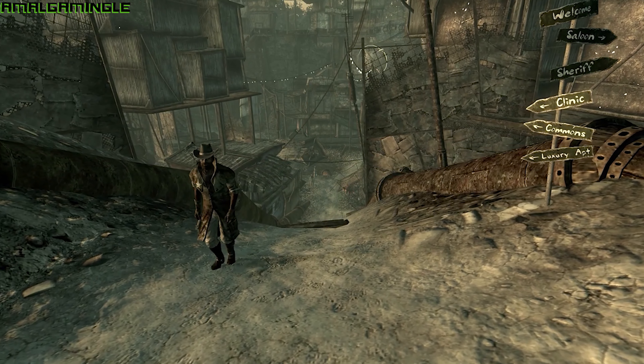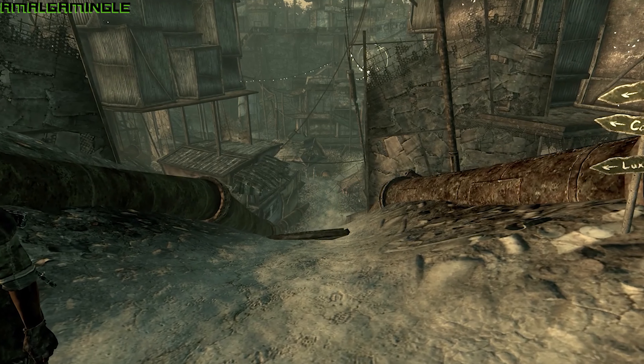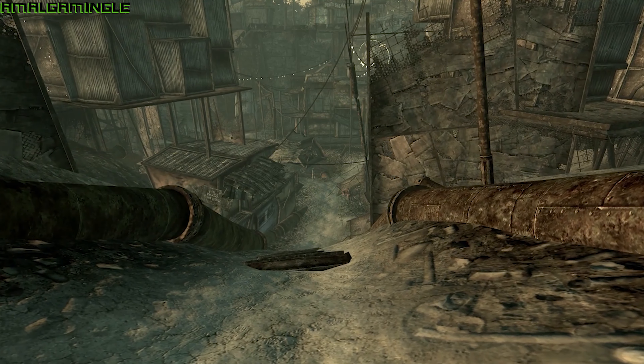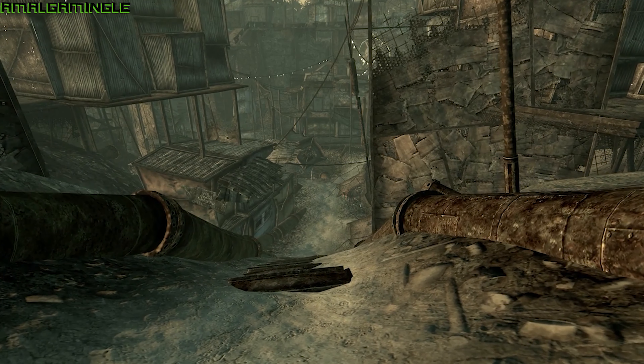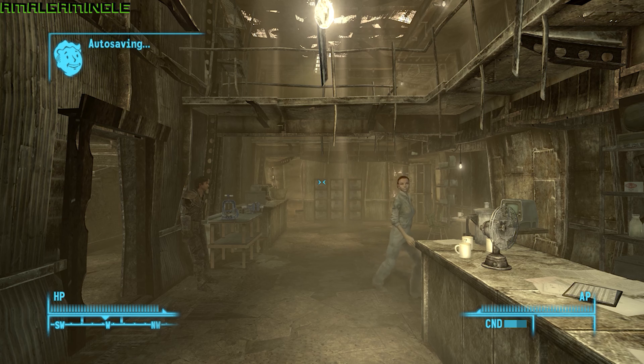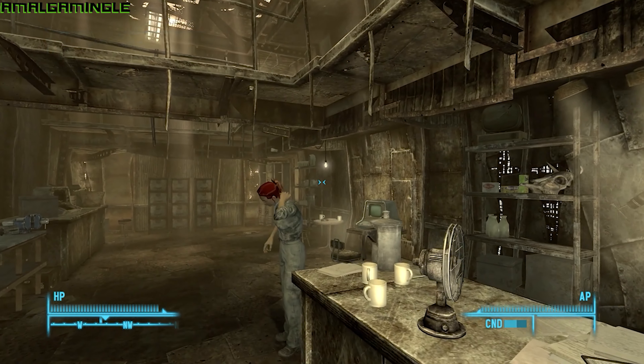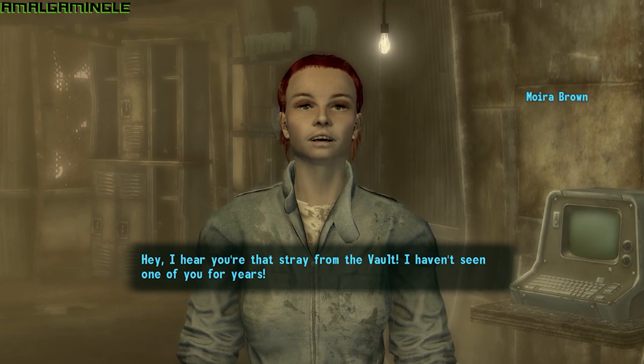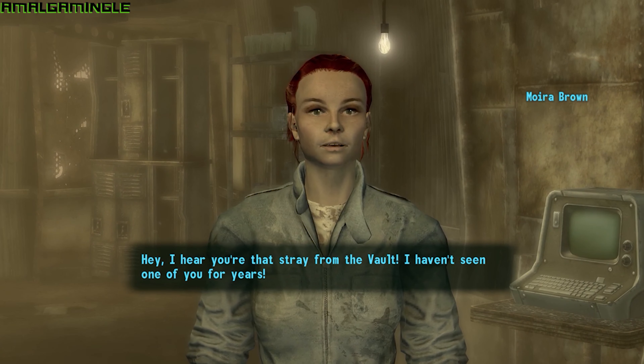Starting off our list is one of two quests you can easily pick up the first time you reach Megaton when you leave Vault 101 for the first time, and that's the Wasteland Survival Guide. To get this quest you only have to go to the Crater Side Supply shop. Once you go inside you'll trigger dialogue with Moira Brown, the oddball proprietor of said establishment. Crater Side Supply is a place you'll go anyway as she's the only merchant in Megaton who sells weapons, ammo and armour.